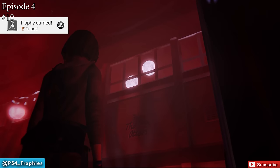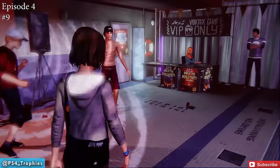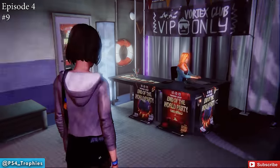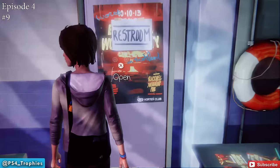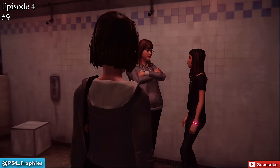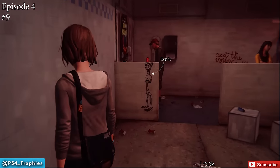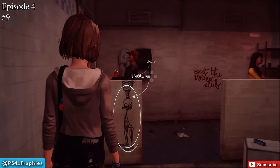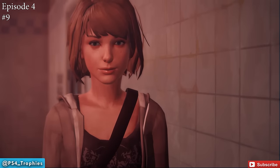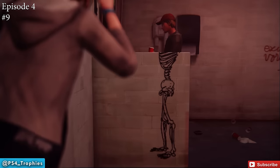For number nine, go to the VIP entrance but don't go inside yet. Instead, go to the restroom just to the left. Once you enter, immediately turn to your left — you'll see a half wall with a skeleton. You need to line it up with the guy standing behind it. Move around to get the right framing, then take that photo with the Square button.